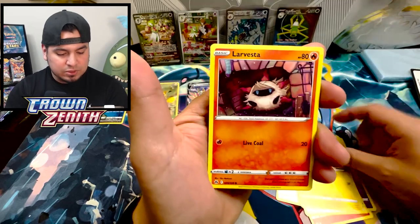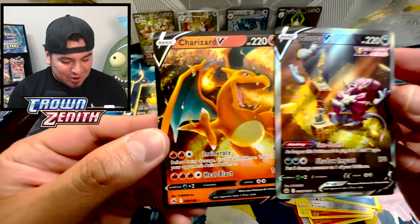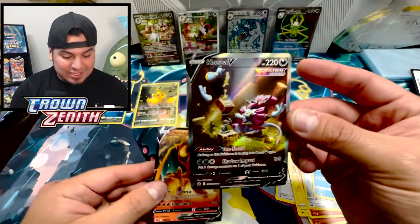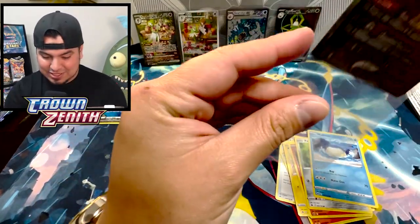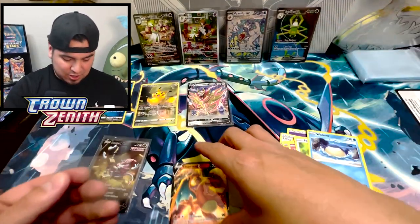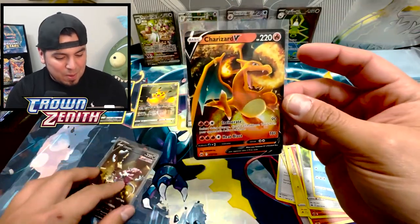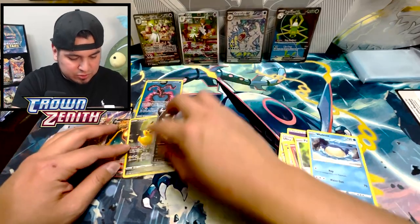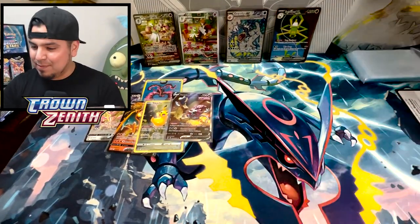I have high hopes for Articuno — definitely. Hoopa V and a Charizard V — let's go! This just changes everything. Charizard V from Brilliant Stars — even though it's got the Crown Zenith logo, why couldn't they come up with a different version? So Moltres might be up there now after that opening.